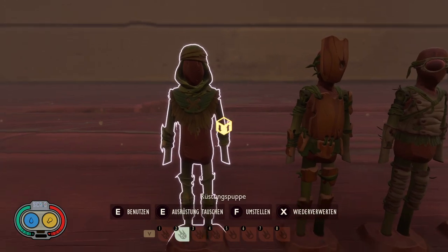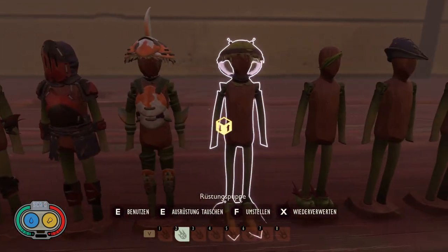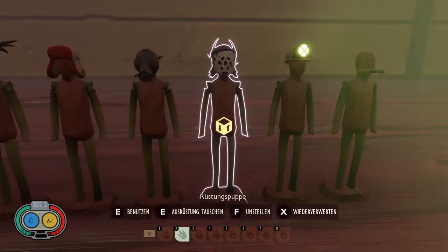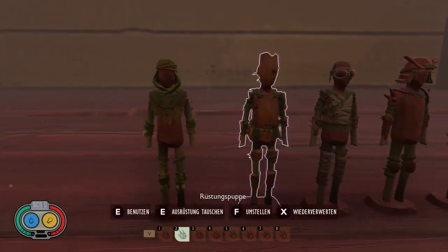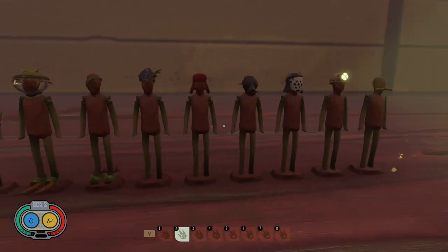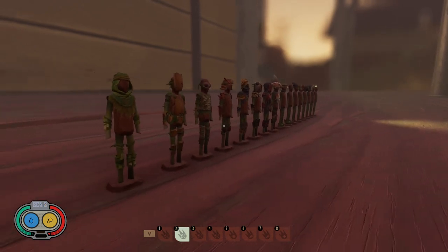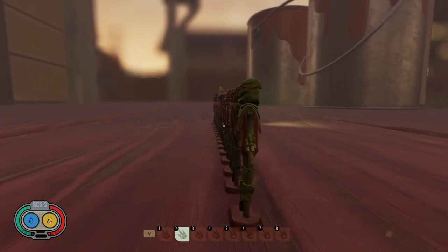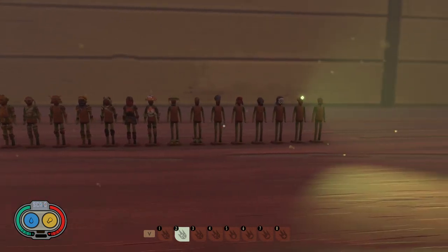Okay, here we already have all the armor classes you can currently get in Grounded. The black ant armor and the woodlouse armor are still coming, so we don't want to spoil too much. This is all from the Shroom & Doom update, the most current one.